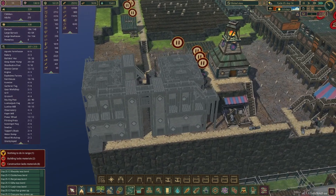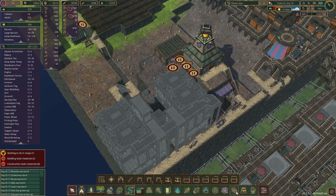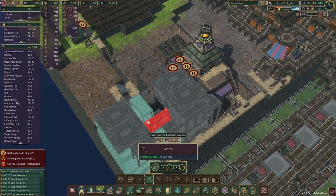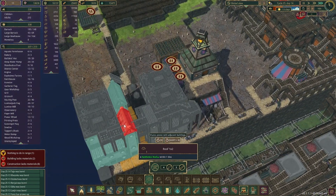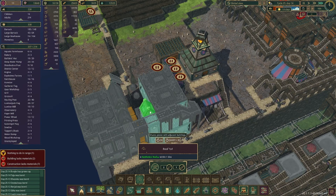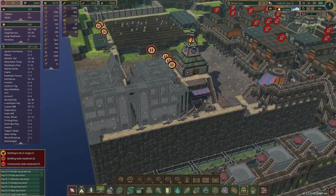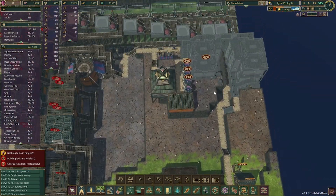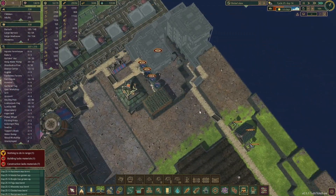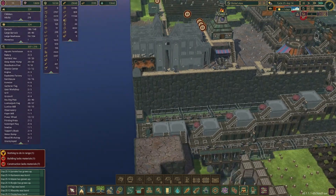Yeah, I think that looks really nice. We can even put a little roof situation on here, and then do the same thing on the other one. We could put a little bit of roof here and here. We'll have to see how that looks. We even have more back here but I think this should be hopefully plenty for now.